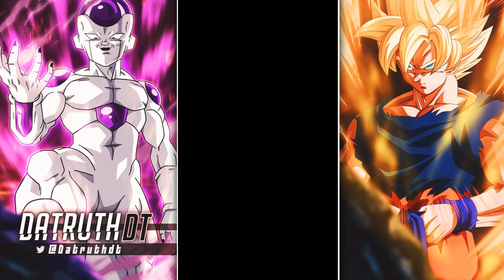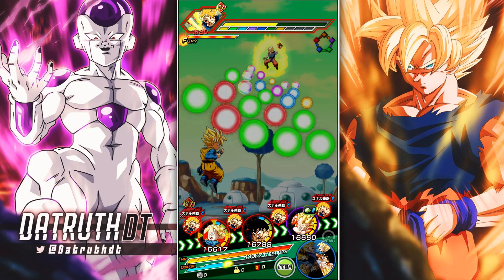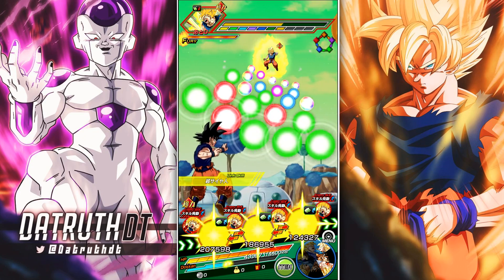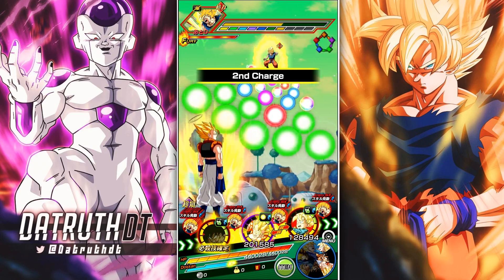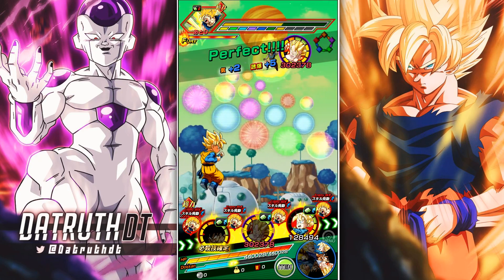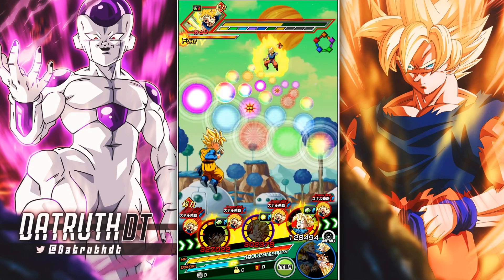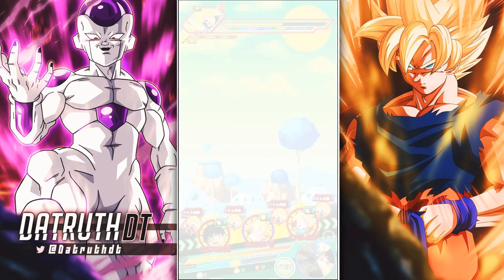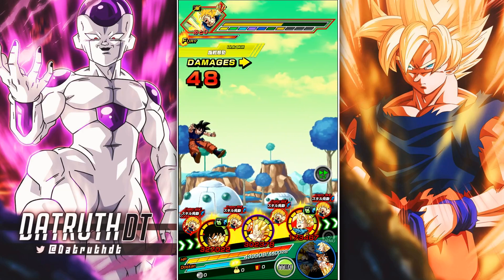Goku goes ahead and transforms into his rage form — he's going to start doing a super high amount of damage, so I want to be a little cautious. INT Gogeta could get hit hard enough to be a bit scary. I do want to save up some ki for LR Trunks. All those INT type orbs and physical type orbs are going to be very useful.